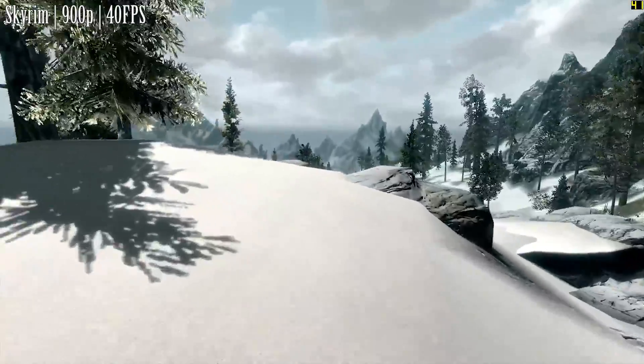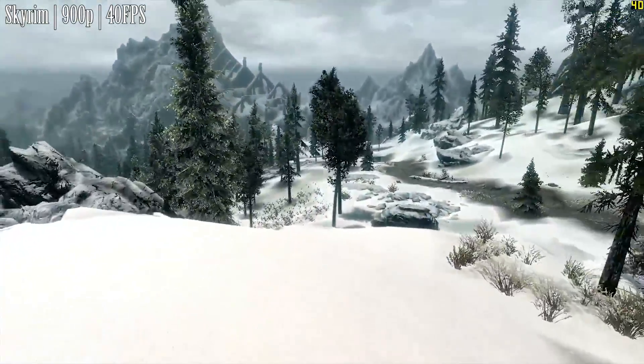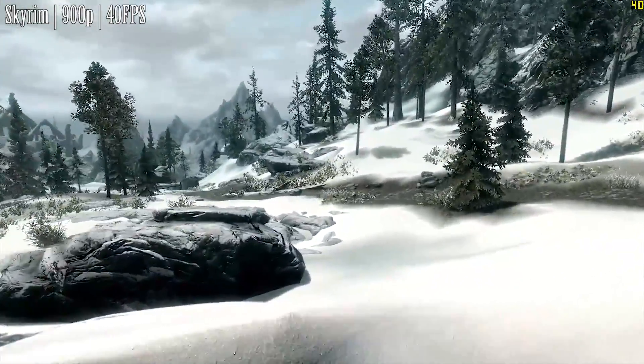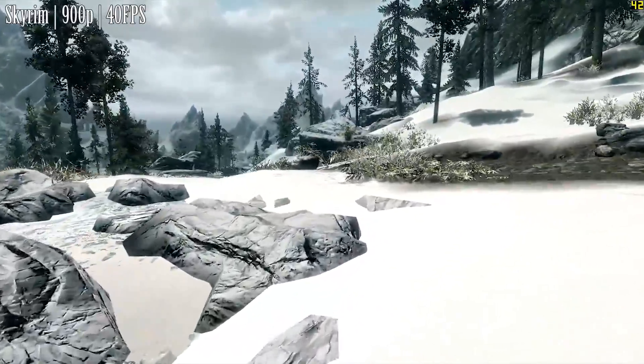Lastly, we've got Skyrim at 900p with the high settings preset, which gives us around 40 frames per second. Not too bad. Even though Skyrim isn't all that demanding, it is a popular title, and the fact that it runs well on this old AGP card is quite nice.